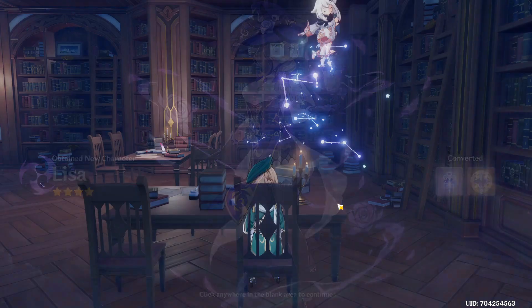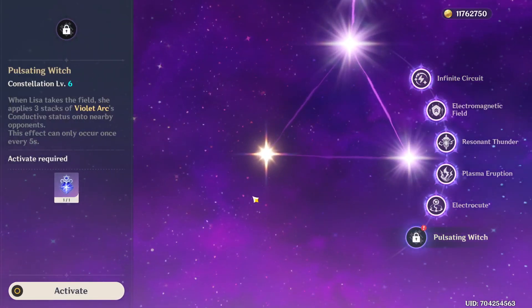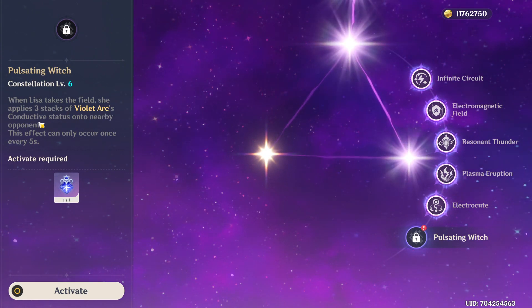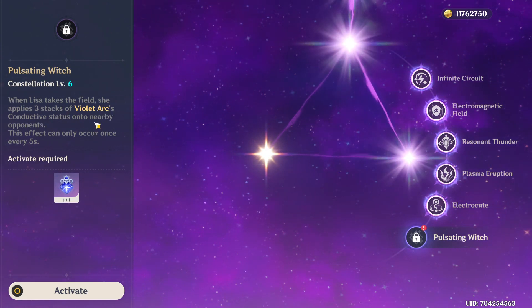C6, here we go. So what does the C6 actually do? When Lisa takes the field, she applies three stacks of Violet Arc's conductive status onto nearby opponents.